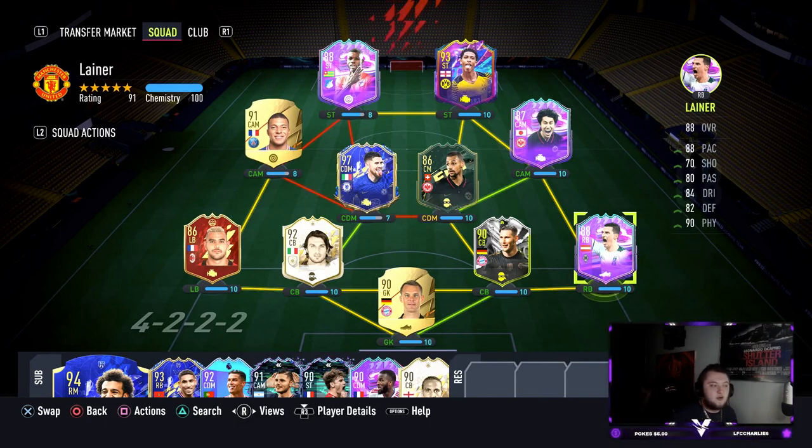What's going on guys, Viper here and welcome back to another player review. Today EA dropped Comrade Laner, a right back in the Bundesliga, which we really did need as there aren't too many fullbacks that are good there. He's got 88 pace, 70 shooting, 80 passing, 84 dribbling, 82 defending, and 90 physical. He's going to cost you an 84-rated squad with an inform and an 83-rated squad with an inform.